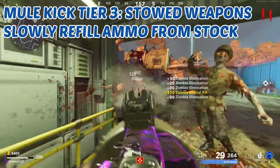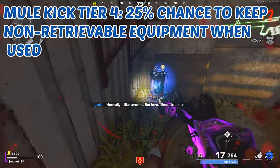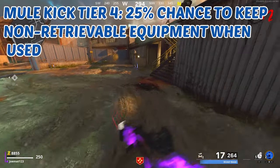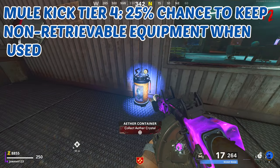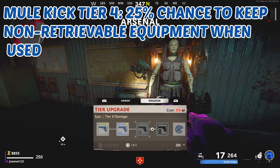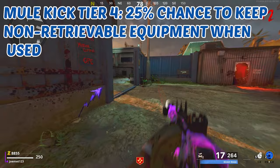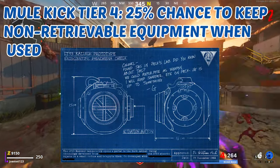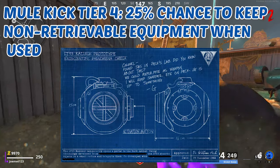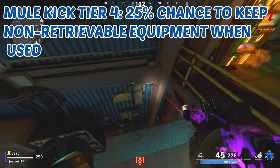Tier four: 25% chance of keeping non-retrievable equipment when used. This one is a bit unclear, but it may refer to items like the LT53 Kazimir, which in Mauer der Toten will be a buildable item — a kind of Dark Aether Gersh Device. That's what most likely they're referring to with this tier four upgrade, since throwables and scorestreaks are retrievable through the crafting table. We'll have to wait and see for sure.